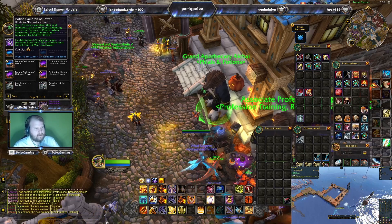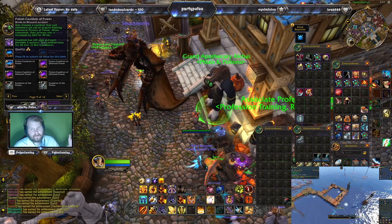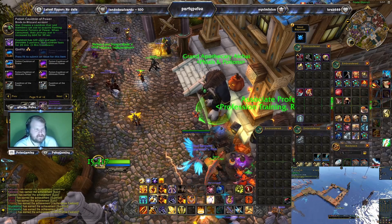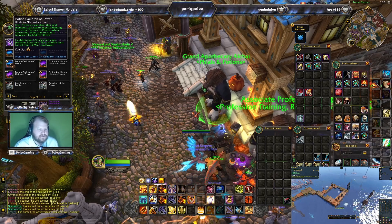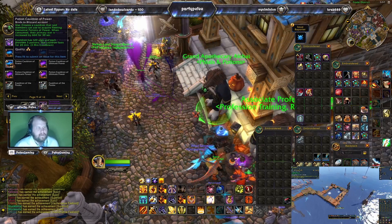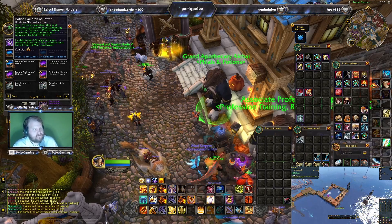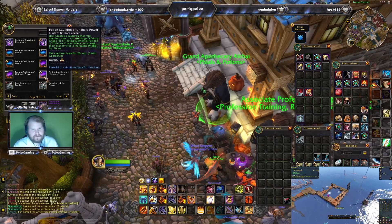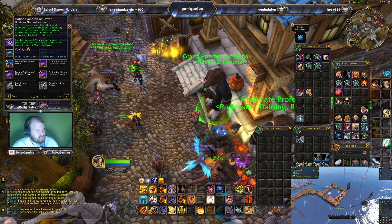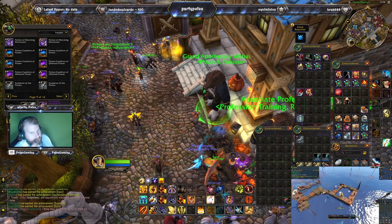Cauldrons are a little iffy this time around. The normal cauldron of power — you don't need primal chaos — has 120 uses, provides five pots, and the cauldron lasts for 20 minutes. So if you're running a 20-man raid, each person can use it six times. The cauldron of ultimate power versus the cauldron of normal power is a pretty huge difference — the ultimate power cauldron requires primal chaos while the normal power one does not. In my professional opinion, people are going to be making the normal cauldron of power more often.